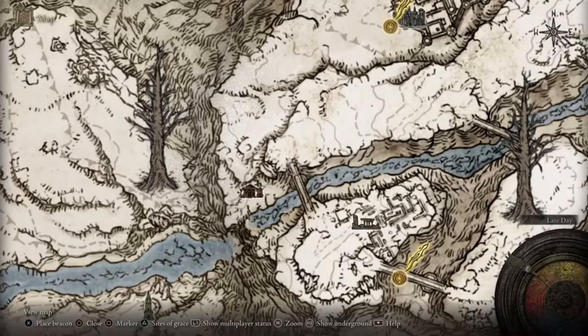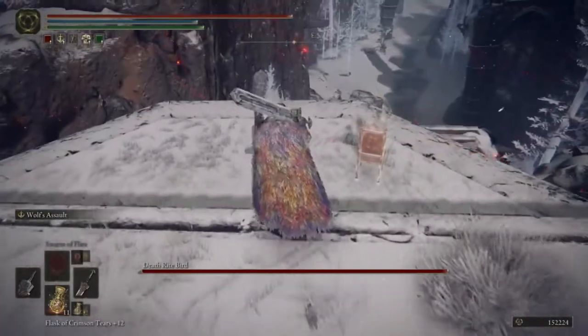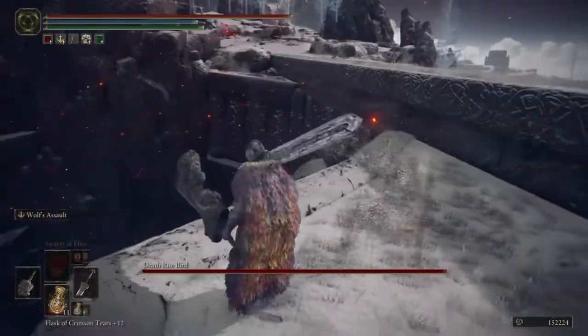For the item, just go to that bridge and he'll just be chilling on the bridge. You get a helmet.